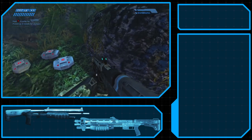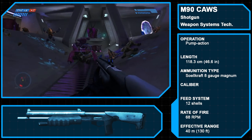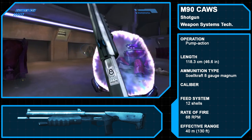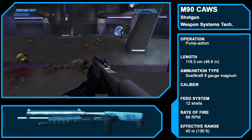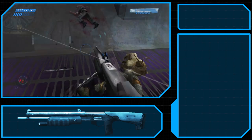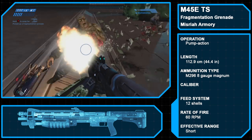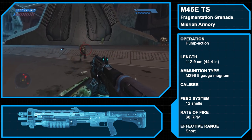With Halo CE Anniversary, there are in fact two shotguns to talk about. The M90 Close Assault Weapon System is a Weapon Systems Technologies-produced pump-action shotgun that fires Soulcraft 8-gauge Magnum rounds. With a non-detachable, dual-tubular magazine holding up to 12 rounds, it has an effective range of up to 40 meters. This is the shotgun that appears in the classic graphics for Halo CE. The iron sights can feature a blue or green color, the weapon has an adjustable stock, and it has a tactical flashlight mounted on it. In the lore, the M90 eclipsed the M45 for much of the UNSC, though it still saw some use.